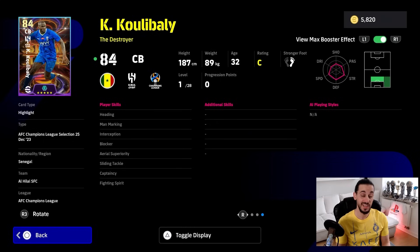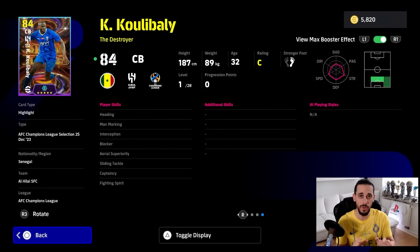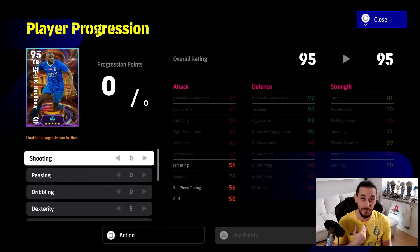Let's have a look at his skills. He's got every defensive skill: heading, aerial superiority, interception, blocker, fighting spirit, man marking, sliding tackle, and captaincy. This guy is complete — he doesn't need any additional skill. If we're talking about nice-to-have skills, it would be one touch pass, weighted pass, low lofted pass, pinpoint crossing, and maybe through passing. Just equip him with all the passing skills and he will be a monster, but it's not necessary.